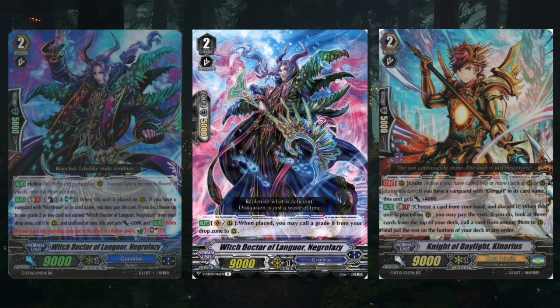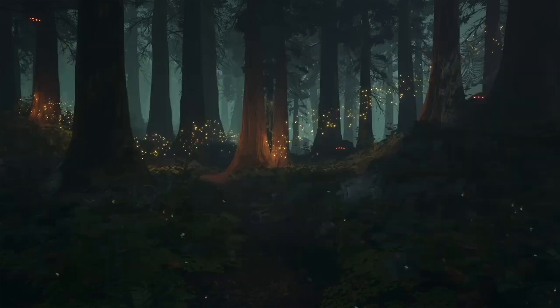I've showcased both variations of Negro Lily because either one would work well. One variation lets us call a card from the drop zone as long as it has the power handicap that Clonfeli has, or we can get a card that calls something from the drop zone and then gives another skill to the unit we call it out with. Regardless, we need more superior calling so we're not dumping our entire hand onto the board and wasting our chances of drawing triggers through all this cycling.